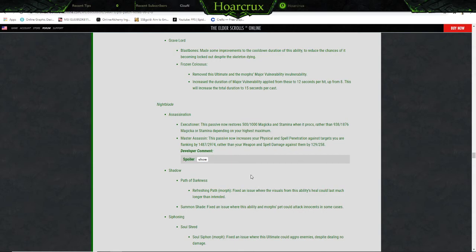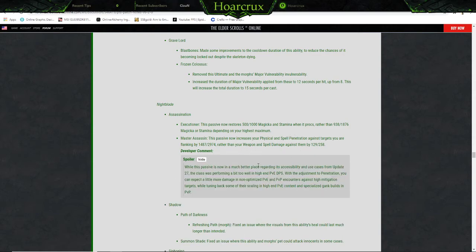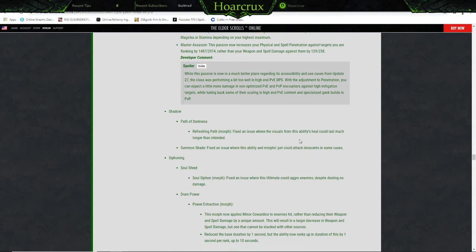Nightblade: In the Assassination tree, Executioner — this passive now stores 500/1000 Magicka and Stamina on impact, rather than 930/1876. Master Assassin — this passive now increases your Physical and Spell Penetration against targets you're flanking by 1500 and 3000, rather than your weapon's full damage against them by 130 and 260. Developer comment: just some PvE changes.